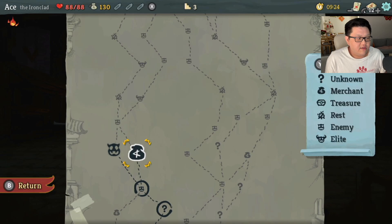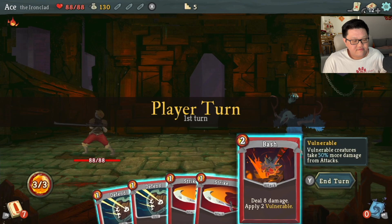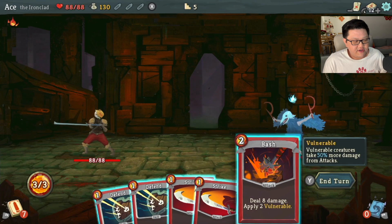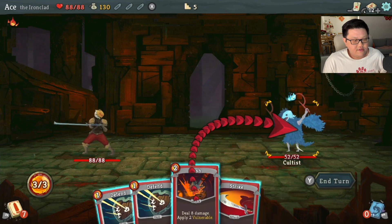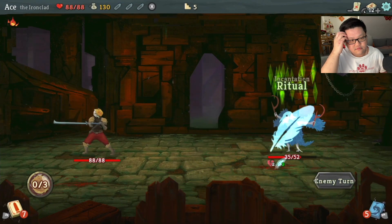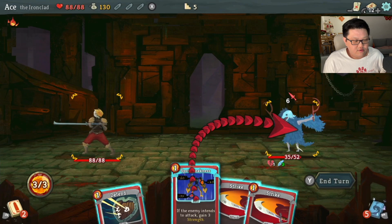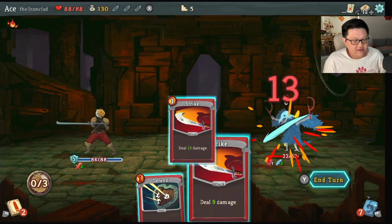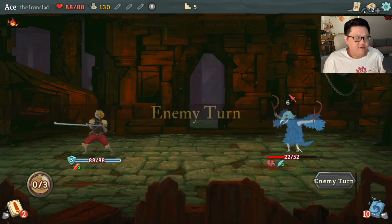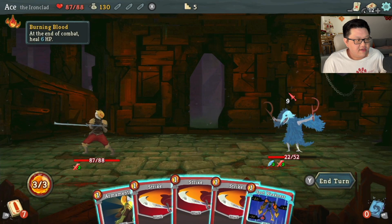I accidentally dismissed the market by mistake — that's fine, no harm no foul. Since he's not going to strike me I'll take advantage of that. He intends to do some harm to me so I'm going to block and go in for 9. It's going to chip me for 1, but I think I can recover it easily at the end thanks to the relic I have — burning blood. At the end of combat I gain 6 HP. 9 times 3 is 27, so I can do that. I'll just go straight for the strikes and that'll be done easy.